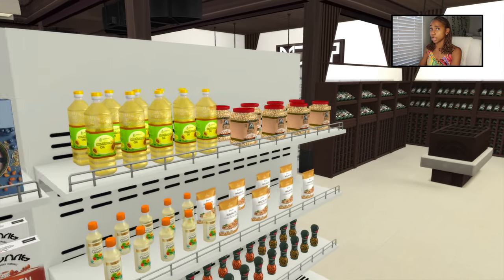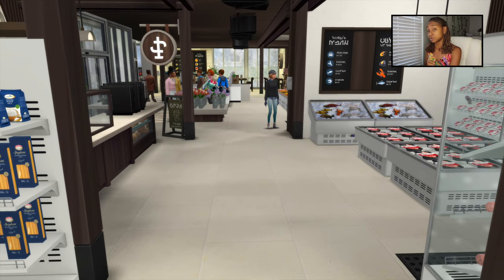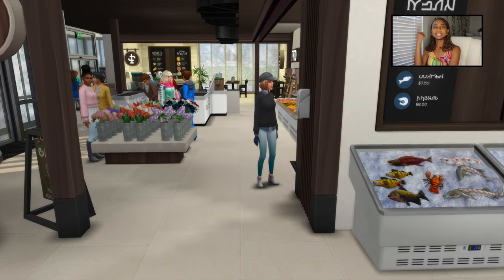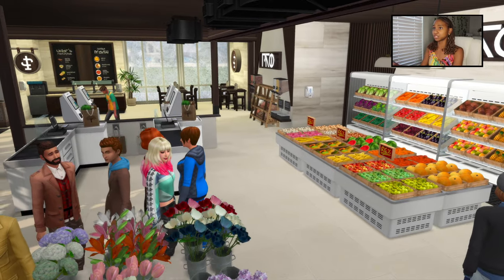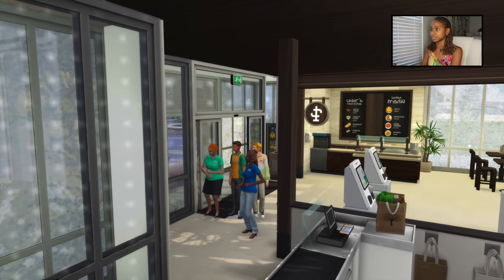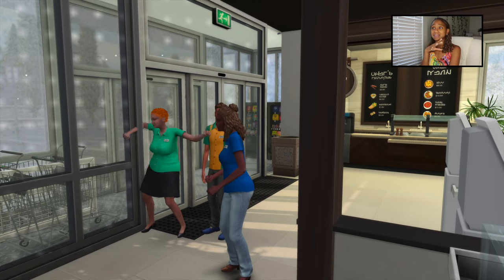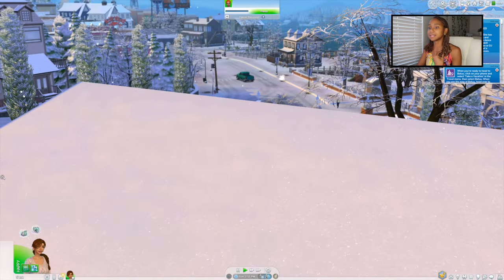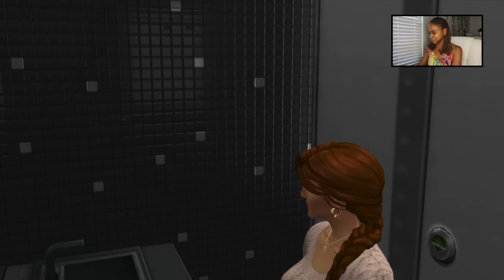Over here we have more food - y'all be careful, make sure you're not doing seed oils, make sure you're checking those GMO stickers. You gotta stay woke, make sure you ain't eating them bad foods. Overall I think this place looks so cute and adorable. Look at what the employees are doing - just jamming out. I feel like if I made it a cafe it would be a little bit more lively.